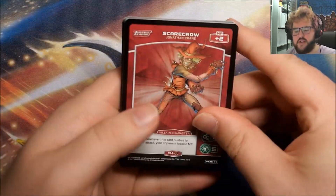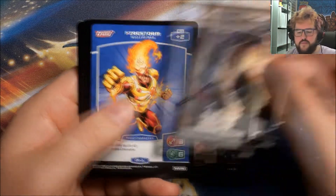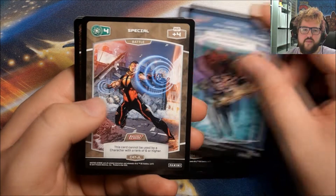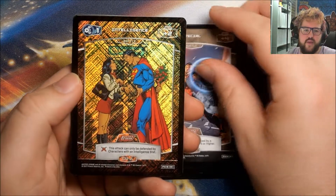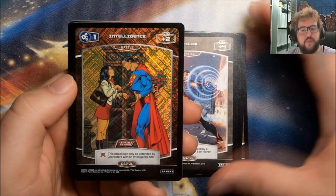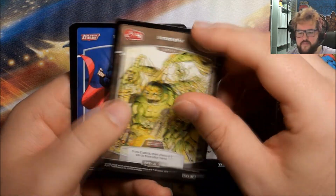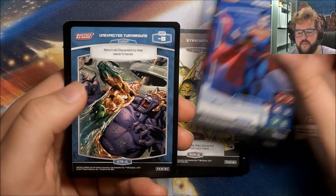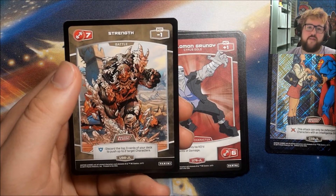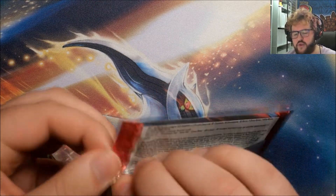Hopefully we can continue to get some more nice stuff. We have a Scarecrow, Intelligence, Firestorm, Strength, Echo Location, Special — we have another foil, it's Intelligence, but this one is a Common. And our Rare is a Strength, Superman, Unexpected Turnaround, Solomon Grundy, and a Strength. So the first half of the box has given us five foils including that Cross Rare foil.